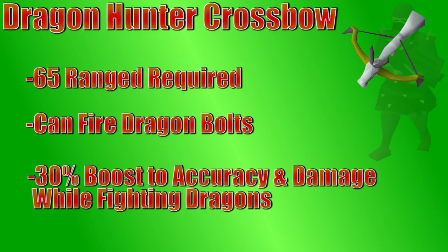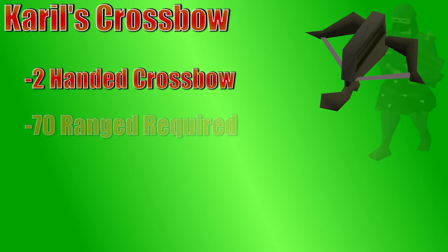Karil's crossbow is a tier 70 two-handed crossbow. The only bolts it can use are bolt racks. It's faster than a normal crossbow, but not quite as powerful. It's a mid-tier crossbow that doesn't cost too much, and is often used by Iron Men looking for a fire cape, but in general, Karil's crossbow doesn't see a lot of action.